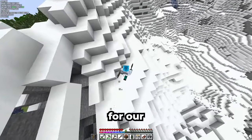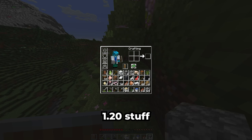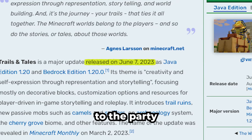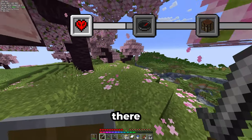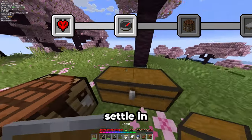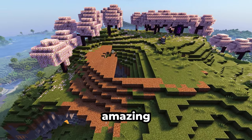Now let's find a place for our starter base. Perfect — there is the new cherry biome. I've never messed with the new 1.20 stuff; I'm a little late to the party. I think this mountain seems perfect for a starter base. We got a village just over there, some ice and snow, and we get to settle in the new cherry grove biome. I'll probably build a farm and a little pond as well. It's gonna look amazing.